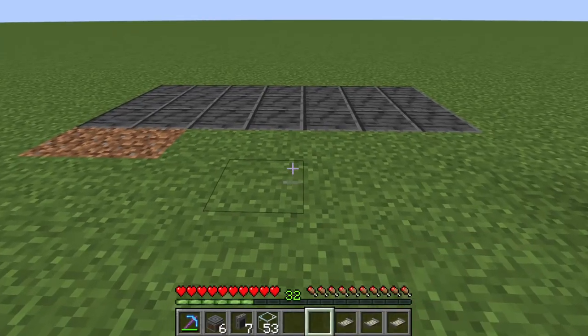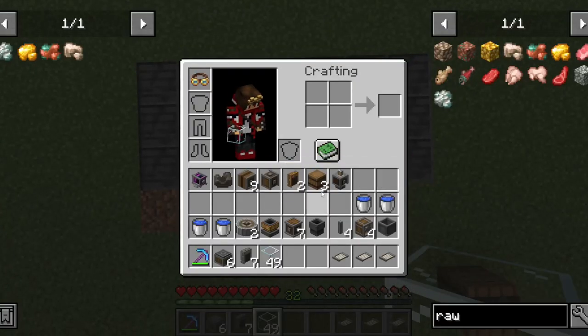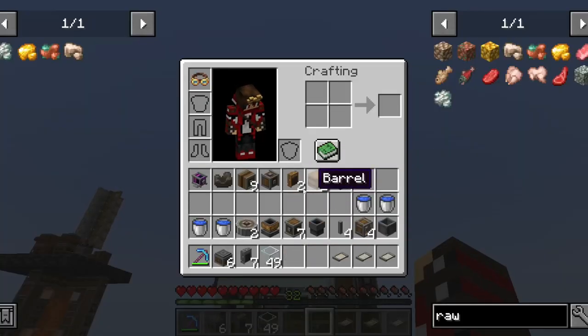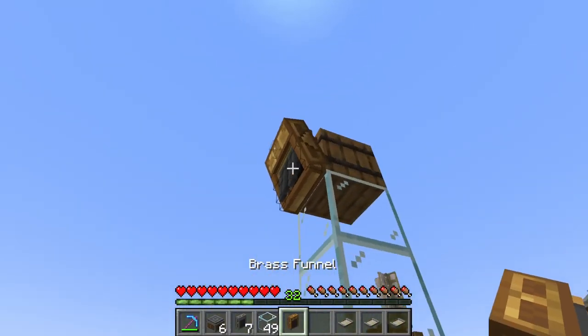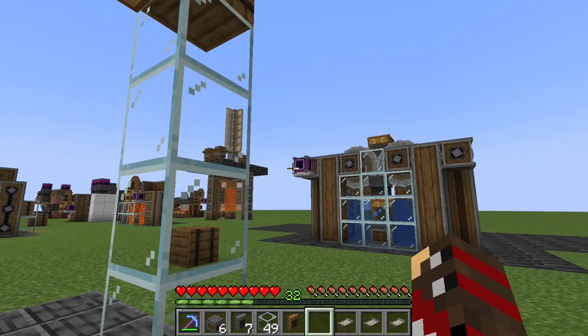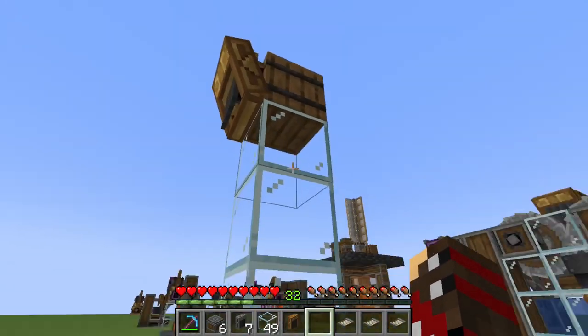Now let's start building. In the middle on the front, build four blocks up and place a barrel on top of it — this is your input barrel. On the side you're going to place a brass funnel pointing outwards. This can also be an andesite funnel but brass is faster; you can process more items at once with the brass funnel.